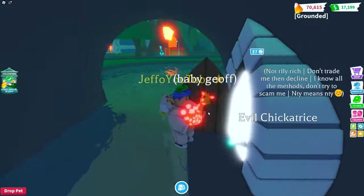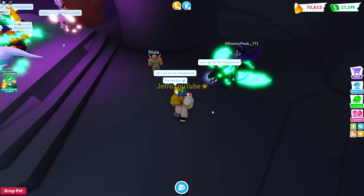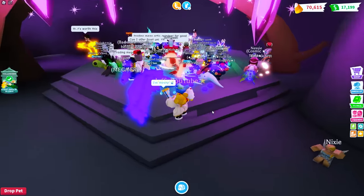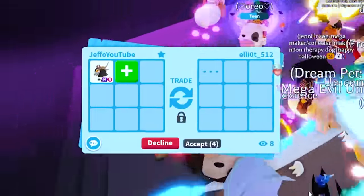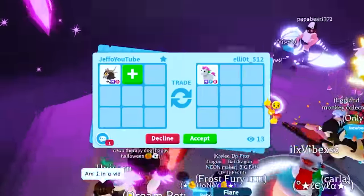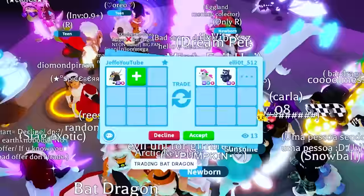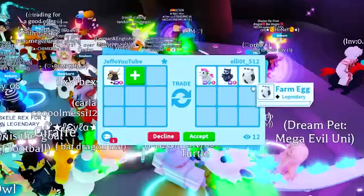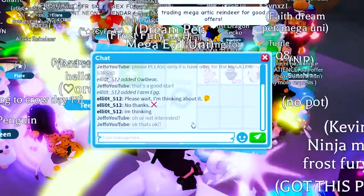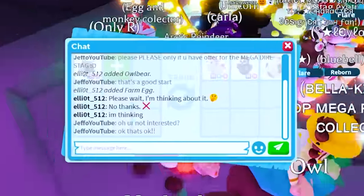After that quick break, we are back with baby Geoff - I'm not letting you out of my sight. We're in a different rich trading server. This person already has a Mega Bat Dragon, Mega Phoenix, Mega Frost. Do you have an offer for the Dire Stag? Mega unicorn - that's a good start - and a Mega Owl Bear, and they're adding even more. The unicorn and the owl bear together, plus a farm egg. I am mostly trying to trade this Mega Dire Stag.